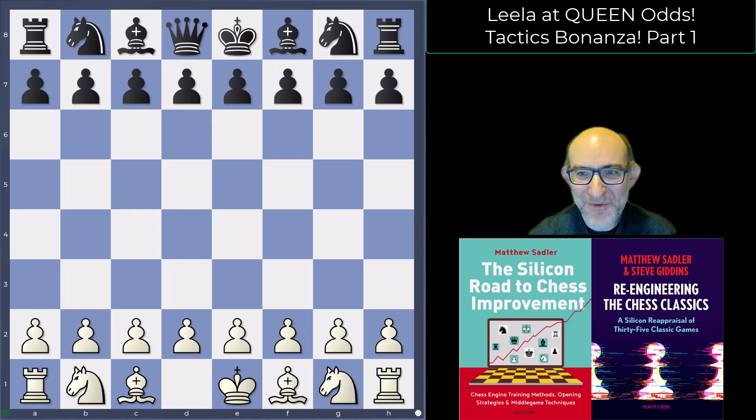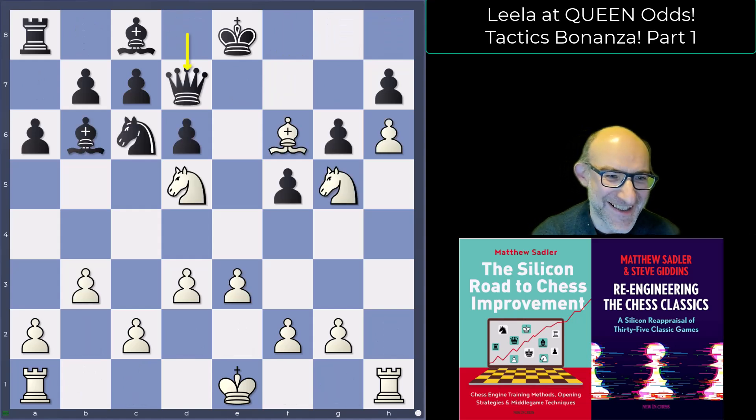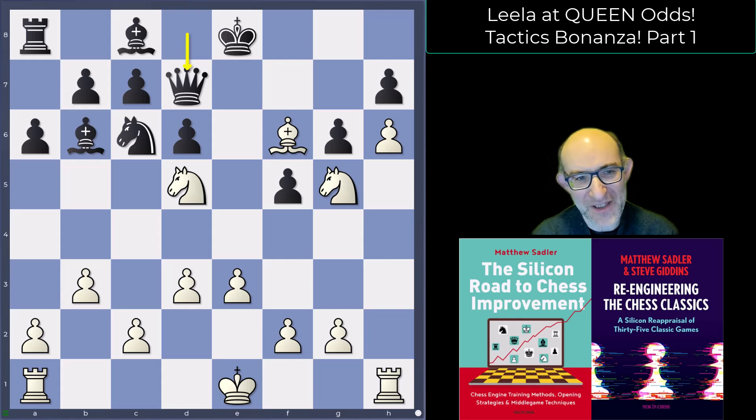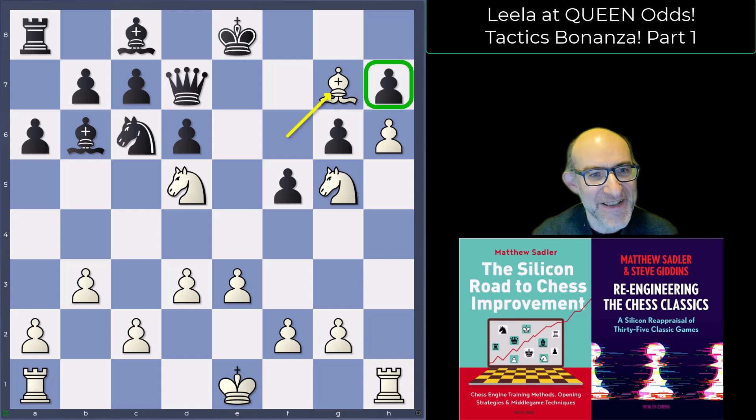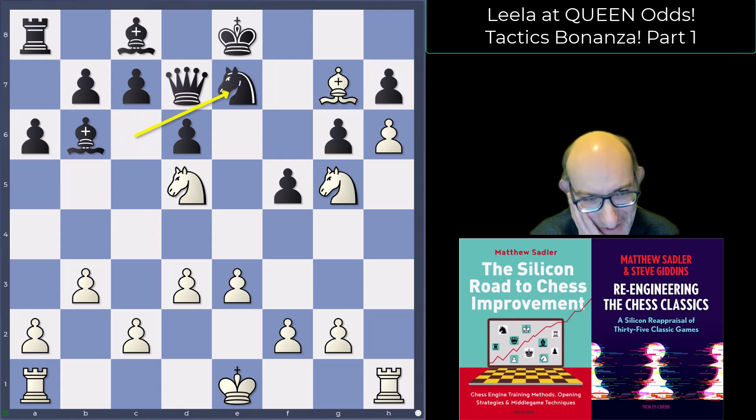This one hasn't gone well for black. Still queen for a rook up, but a lot has happened. After Lila's bishop g7, there's a big threat of forking the queen with knight f6, and also just taking the pawn on h7 and queening the h-pawn. Unfortunately, black chose probably the very worst option here, which was to play knight e7. Can you see how Lila finished off?